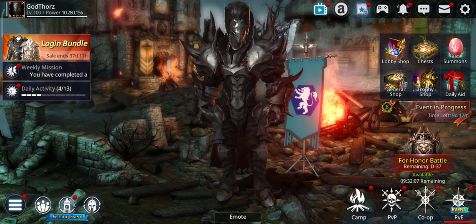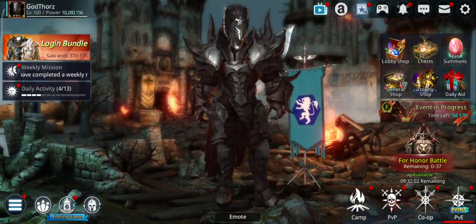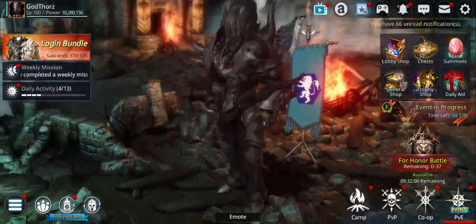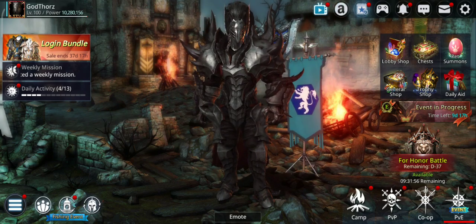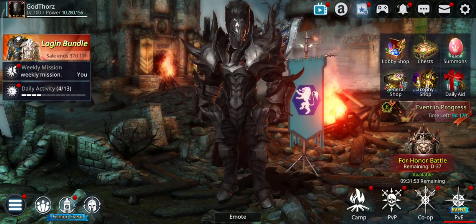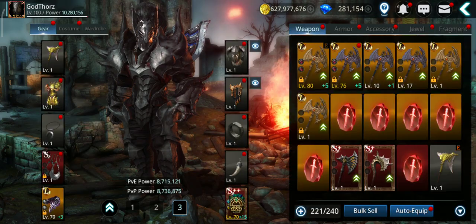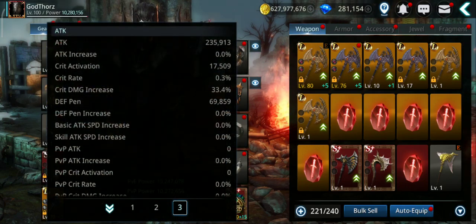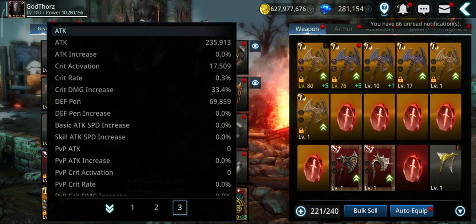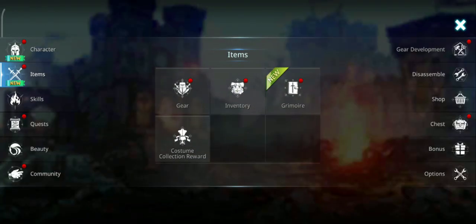Attack, as you know, is very important. So now let's get started. As you can see, I took out most of the things in here and I'm starting from scratch, so you will see how much my attack power will go up with each thing I'm going to show you. Right now it's 235,000 attack power — very, very low — because I took out most of the things. So let's get started.